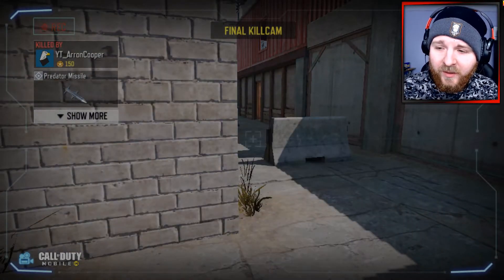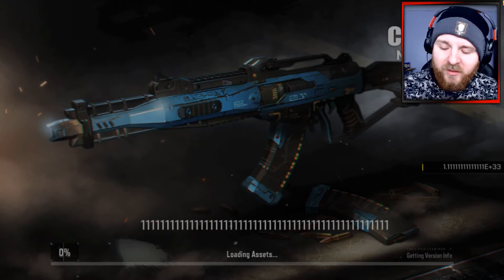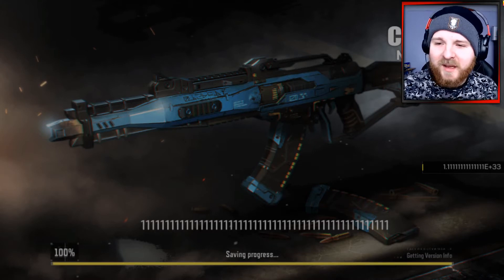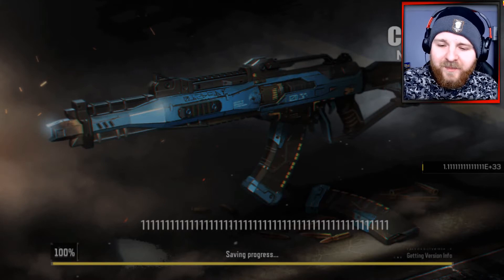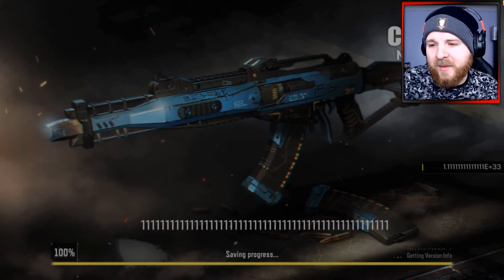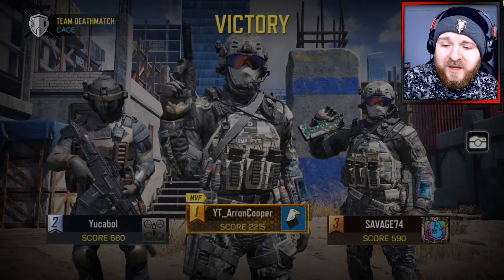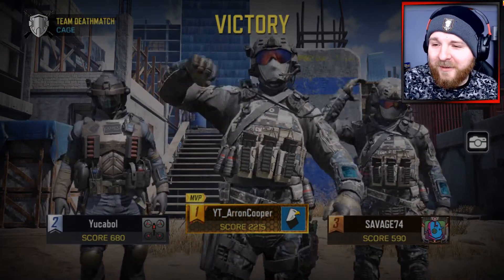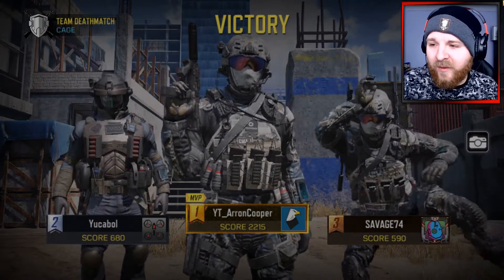I've already got a variant of the Locust through ranks from a previous season, but I'm happy that I'm going to be able to grind towards a Pharaoh in the future. There will also be bundles and special crates where you can probably earn a version of it through paid money. Through the rank system for Season 6, datamined files suggest there's going to be the KRM, which is another weapon I really want to get my hands on.